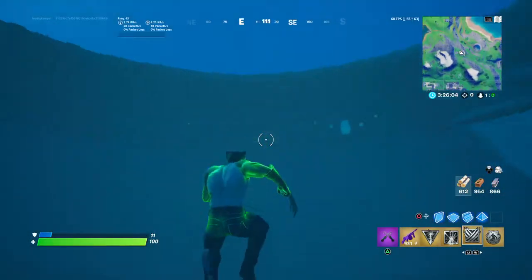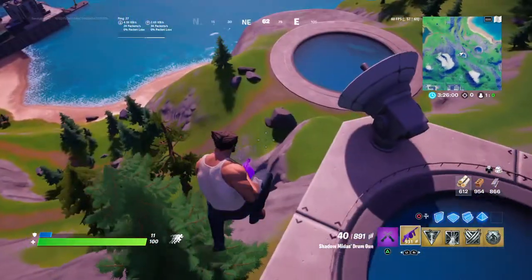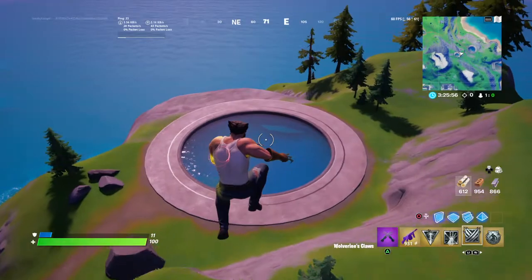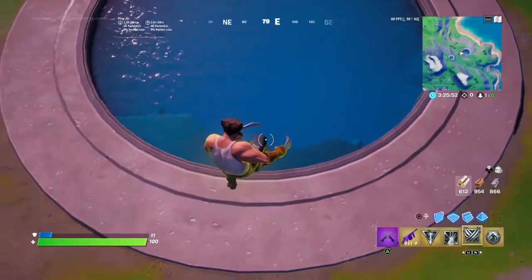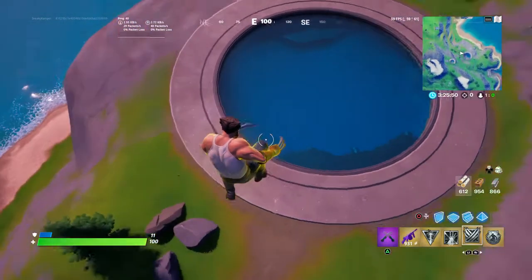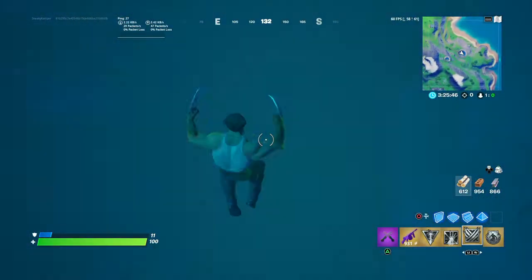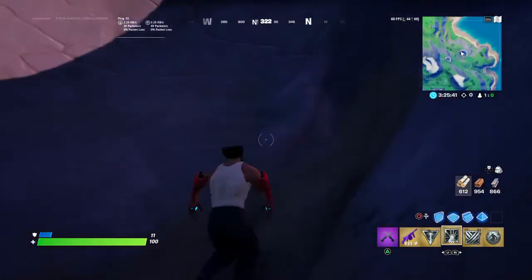Just got to do it at the last second and dash down. It works with the grotto hole, and it also works with that little radioactive pool of purple acid or something at steamy stacks. Just last second — dash down — and it works in regular gravity.